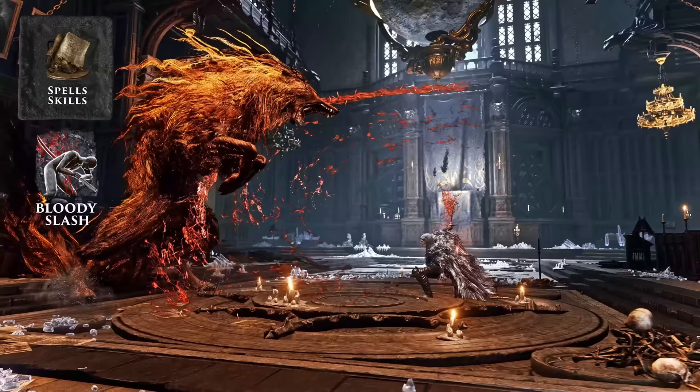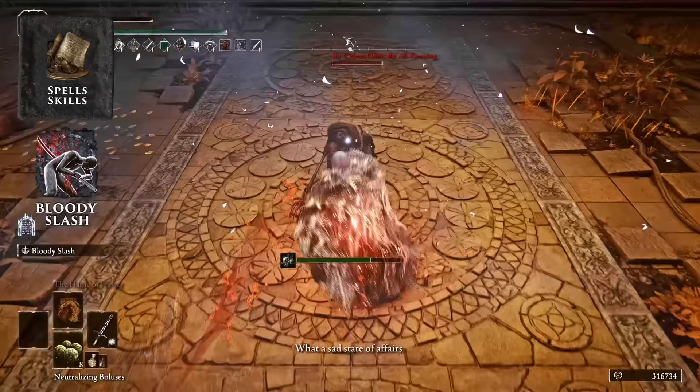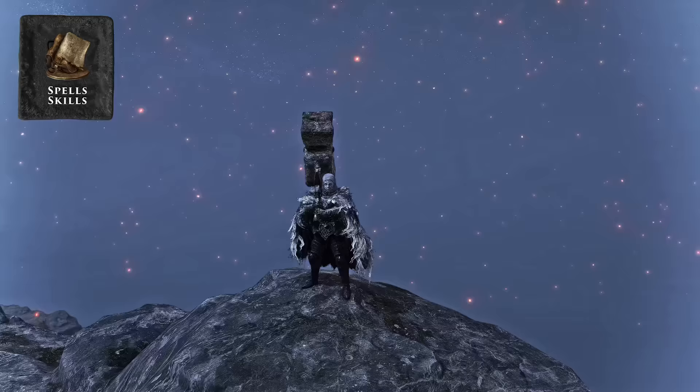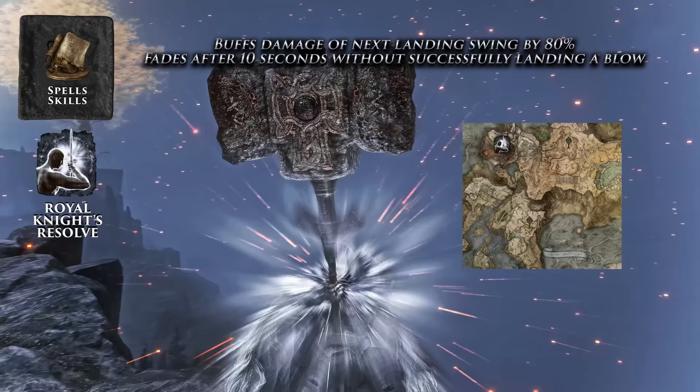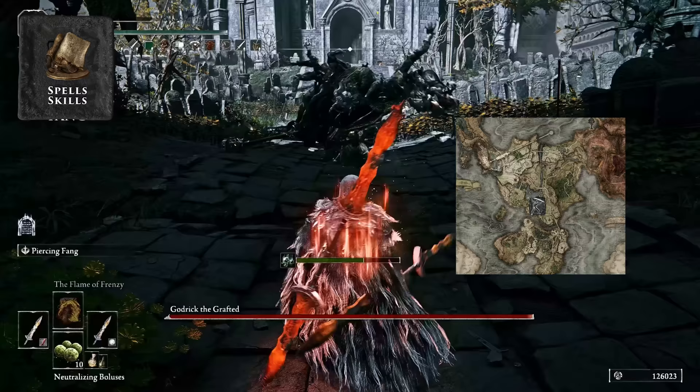The first skill we grab in all our bleed starter guides is Bloody Slash, dropped by the knight in Fort Haight guarding the Dectus Medallion. Its damage scales directly with your weapon's upgrade level — a lot of people overlook it because they get the skill early with an unupgraded weapon and don't go back to try it later. Royal Knight's Resolve is found on a corpse in Volcano Manor and buffs the damage of your next landing swing by 80%, making it essential for one-shotting late-game bosses.